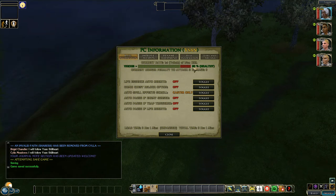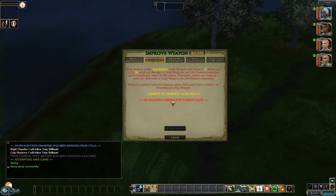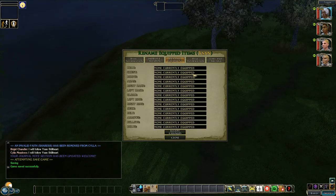Here we can get information on the vigour system. Each character has their own level of vigour — as it drops they will suffer penalties. If it drops too low they will also suffer penalties to attack. To overcome vigour it's normally through resting, food, or at an inn where you get both. This menu also gives you the option to improve a weapon with the right skills or game mechanic items, and you can also rename equipment that you have equipped.